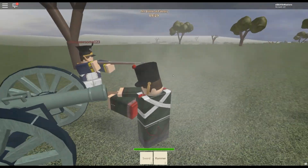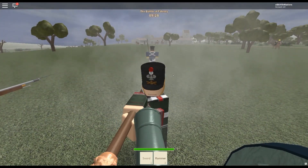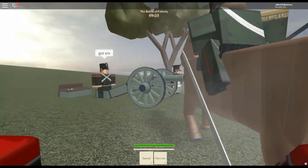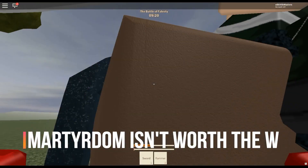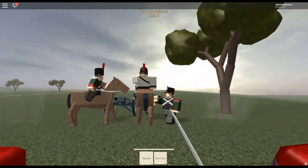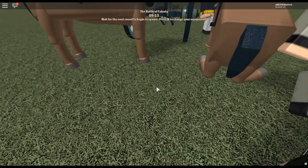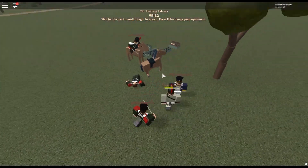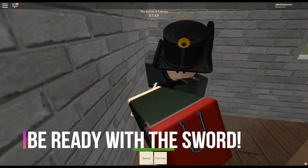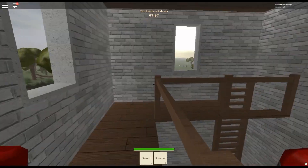Sappers and riflemen are also very useful to have around, because they can build anti-cavalry spikes and sandbags, or snipe enemies getting too close, respectively. Do not be afraid to back off the cannon if death seems imminent. Let your teammates repel any attacks so that you can resume your job as fire support. If you die, there's nobody to operate the cannon. You are equipped with a sword, and if an enemy comes to attack you, I suggest you use it instead of trying to bop him on the head with your rammer.